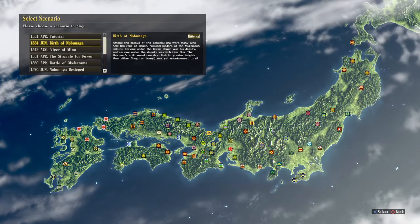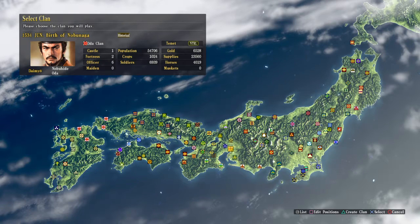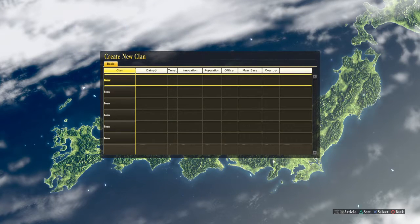Let's try this — 'Birth of Nobunaga.' The X button allows us to choose it. This game allows you to play your own clan, so I have already pre-generated some officers so I will have my own clan. I'll be picking my own clan — or you can pick any of the clans shown, there are so many. I'll create my own clan based on officers I've already created by pressing triangle, then X.